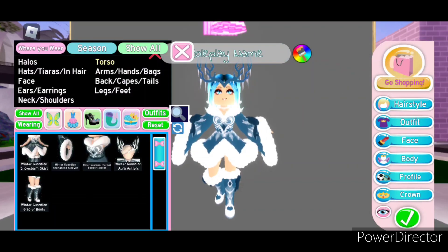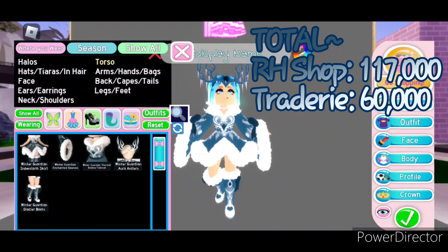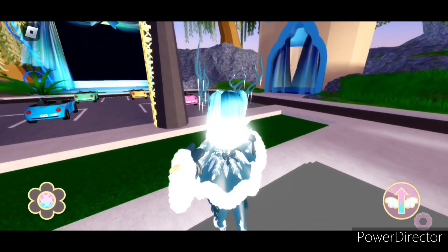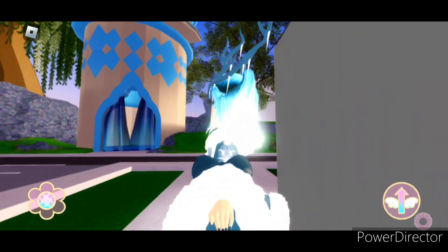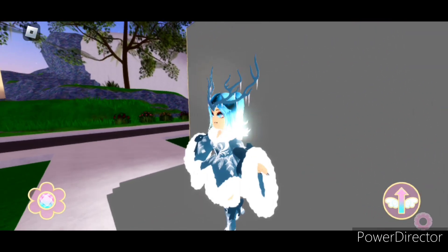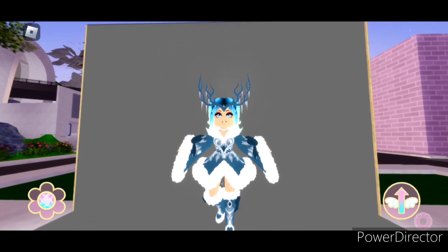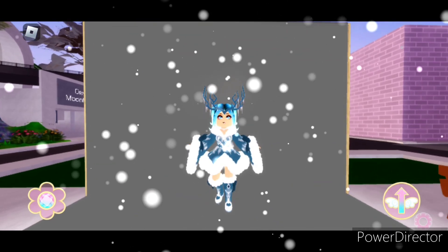All of the Winter Guardian items can be bought in the Royal High shop for a total of 117,000 diamonds. On Tradery they're worth about 60,000. The Winter Guardian set is definitely a super adorable one — the skirt also has a little bow in the back which you cannot see from dress-up mode, but it's super detailed. And honestly these antlers really pull the look together. This set is definitely one of my favorites.